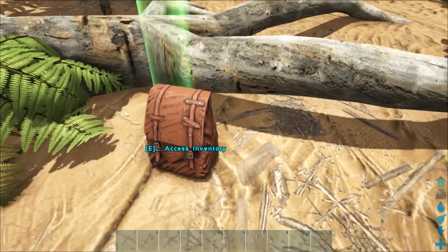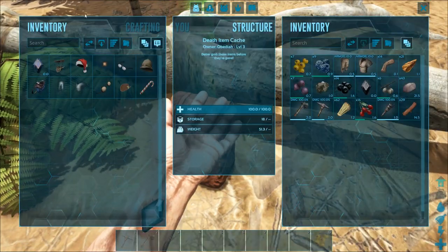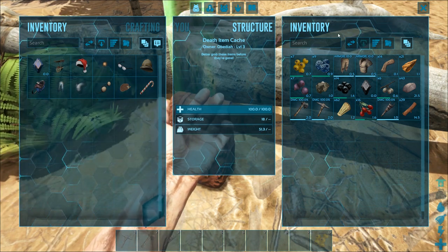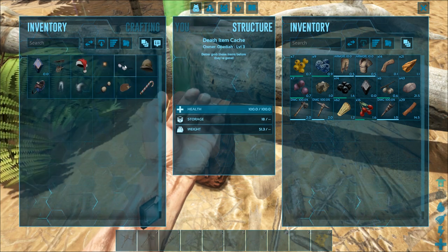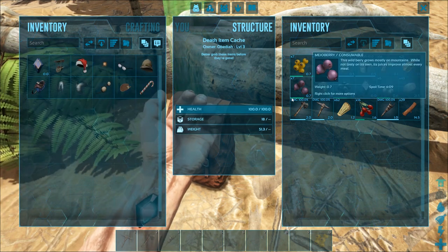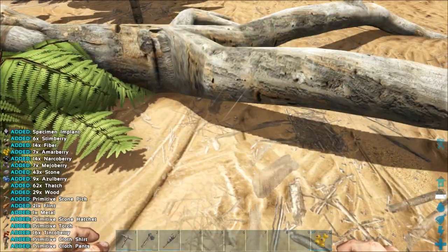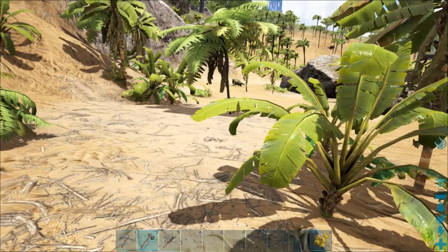If your body gets eaten you'll get a bag; if it doesn't, you'll actually see your body. You can go up to it and press E to access it and you'll have all your stuff. There's a little button here that says 'Transfer All' and you can do that either from inventory to your inventory, or from your inventory back into the bag. However, once you pick up everything it will disappear. So let's go ahead and take all — and we got it all back. It already put our stuff back on our hotbar for us.